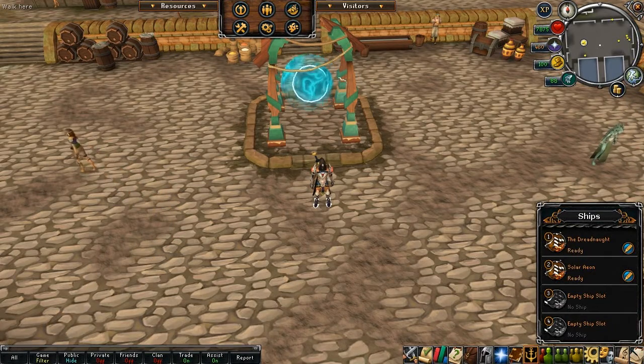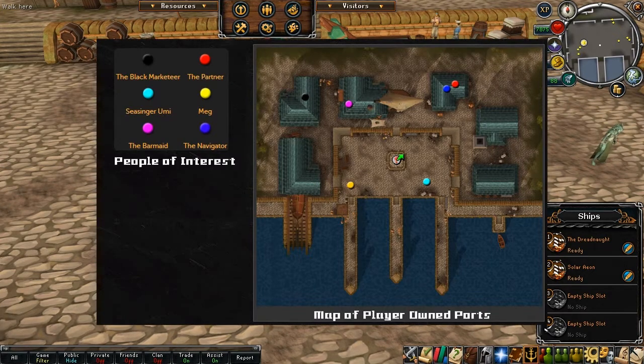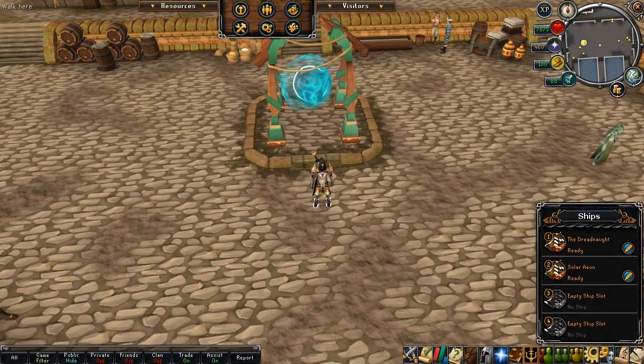Talking to him will open a cutscene, and after that you'll have to go speak with the navigator. On screen now is a map of the Player-Owned Ports — thank you Jagex for that one.